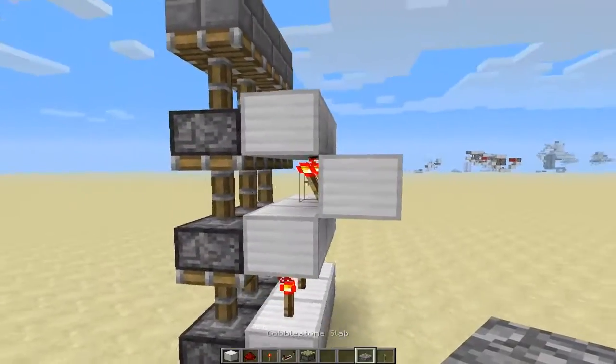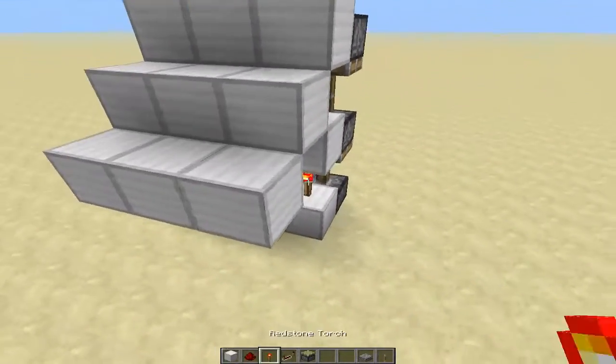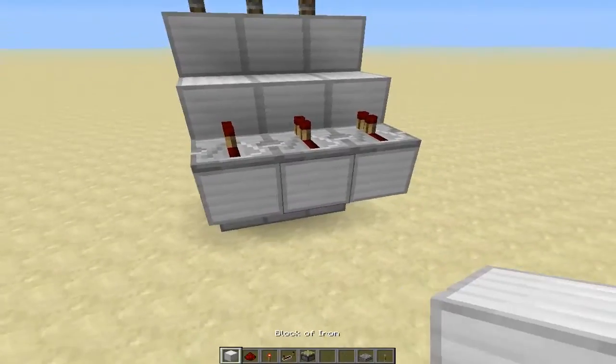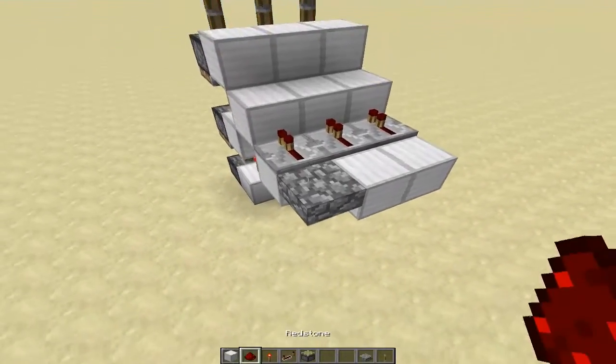So now from here, you're going to want repeaters going into these torches. On this corner right here, you're going to have an upside-down slab.